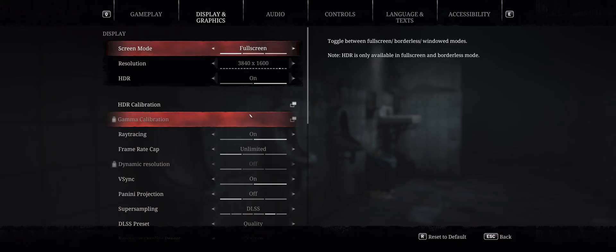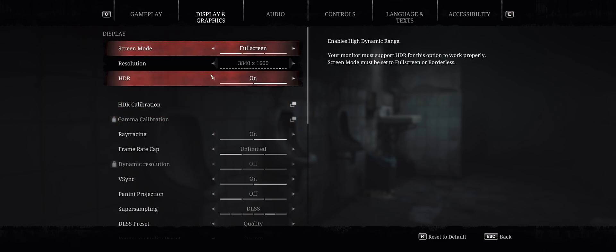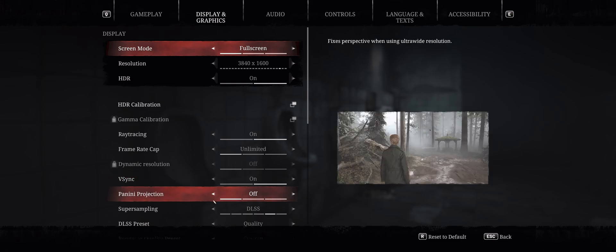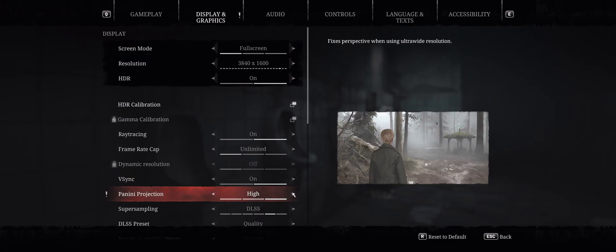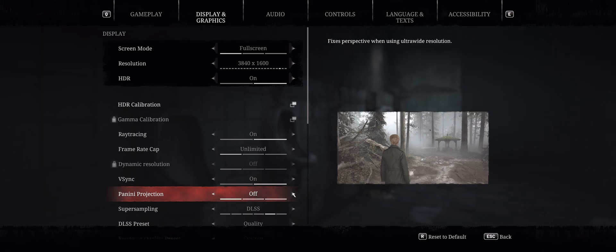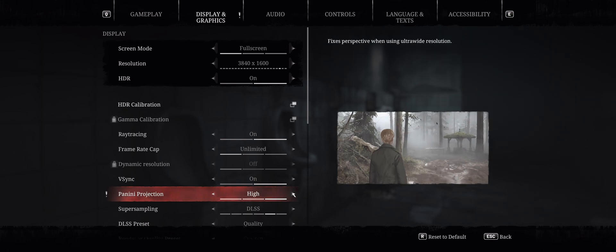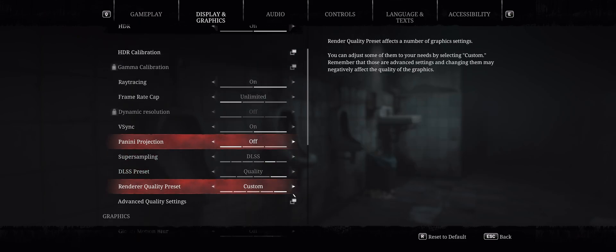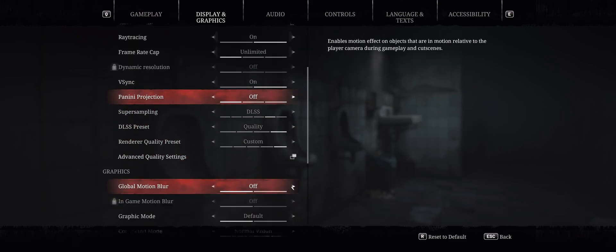This game doesn't have a traditional FOV slider, but it has an option I've never seen before called Panini projection. It gives you three presets for how close the camera is to the character. If you turn it off it looks the best — not too zoomed into the character. Play around with that setting and see what looks best for you, but there is no standard FOV slider.